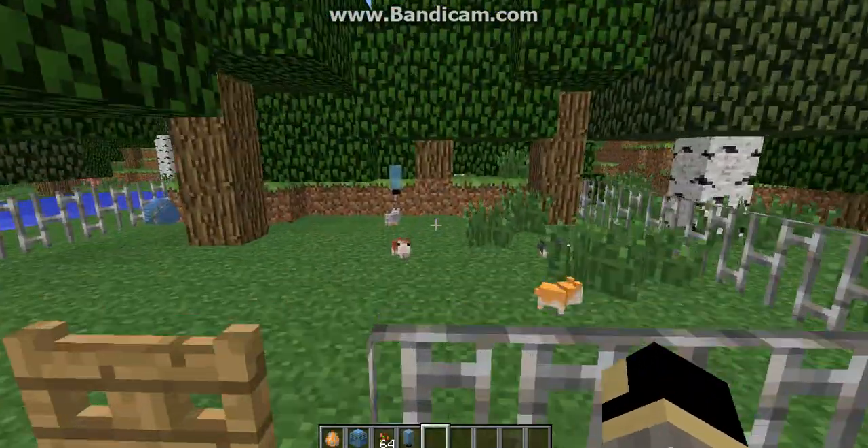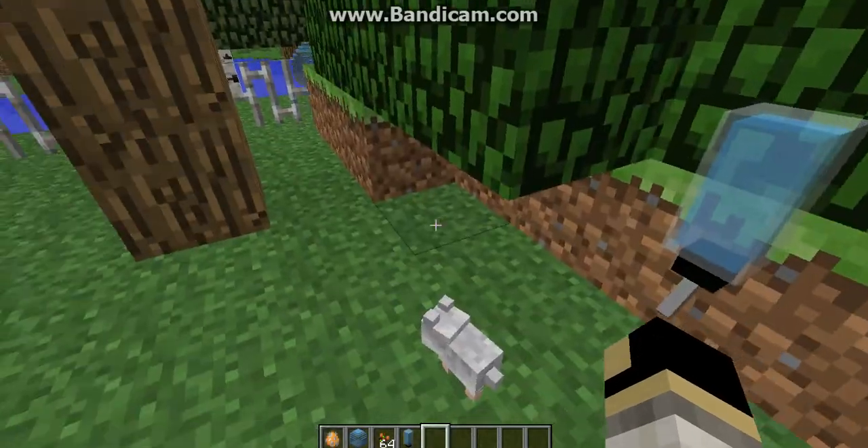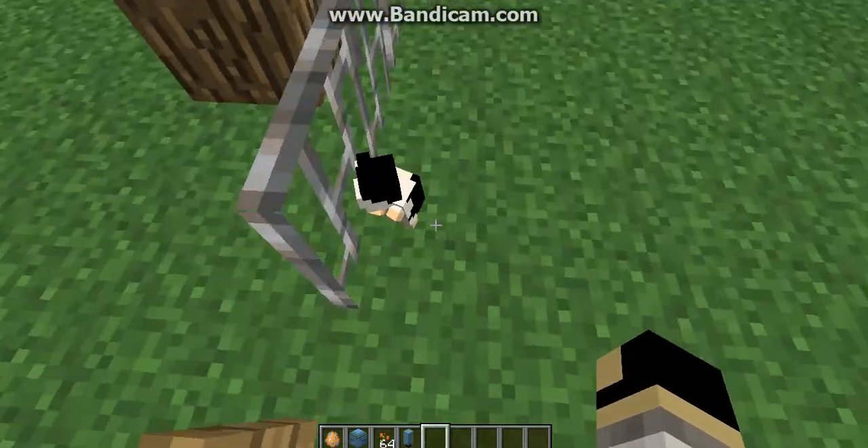Anyway, let's get into this mod. This mod is called the Hamsterrific mod and it adds cute little hamsters. How you actually get them to be a pet — because they just jump around —